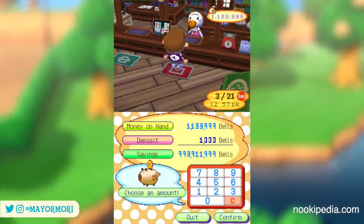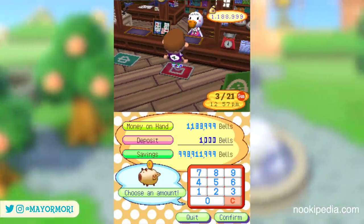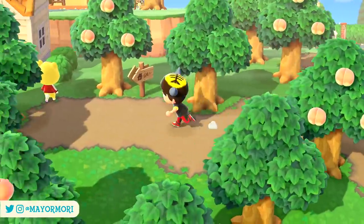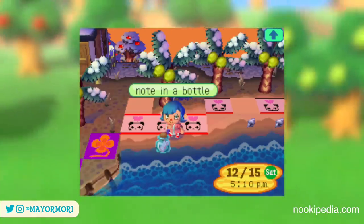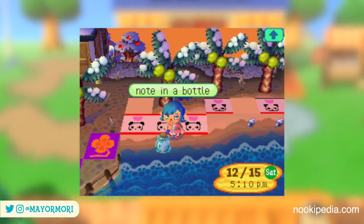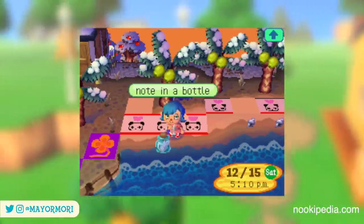Just like before, you could write, send, or save letters to players and villagers and of course pay back your loan to Tom Nook. The Wild World post office did offer a couple of new over-the-counter services — now that notes in bottles were a thing, you could save those too, especially if you received a rare letter from afar or ones Nintendo themselves used to send out.